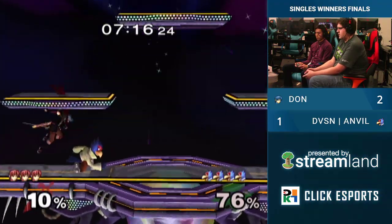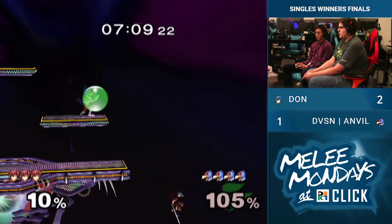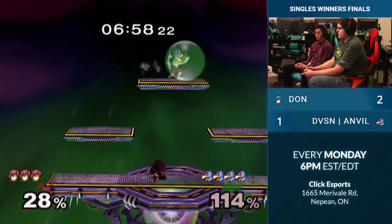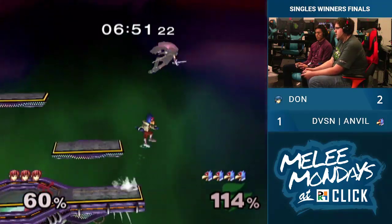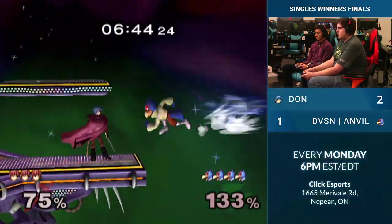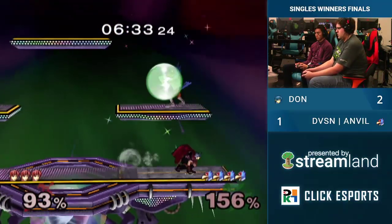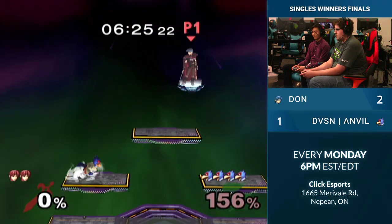Dawn definitely has his fighting spirit back now. End the combo early — throw into F-smash. Maybe Anvil could possibly just DI those up a bit more. Okay, stall with the shine — the high angle works out that time, he was far enough not to get clipped. Nice shield drop into laser — that was sick. Good shield pressure. He doesn't fall for the empty-land grab there.